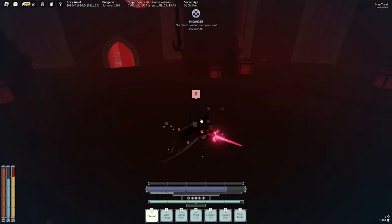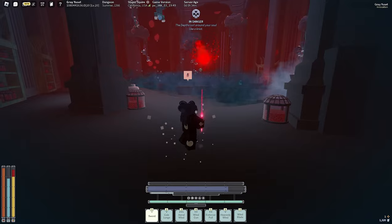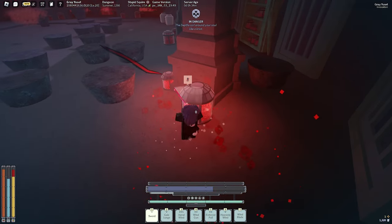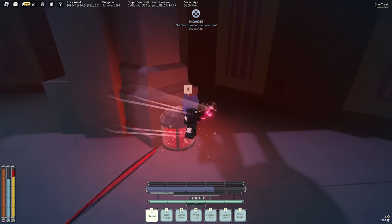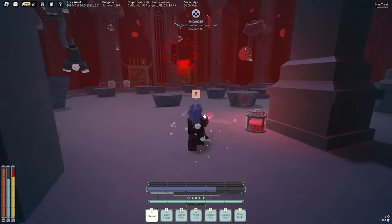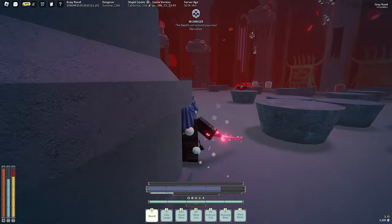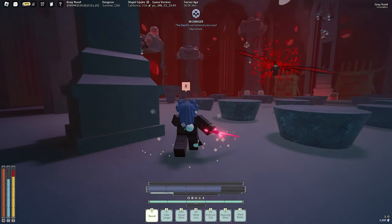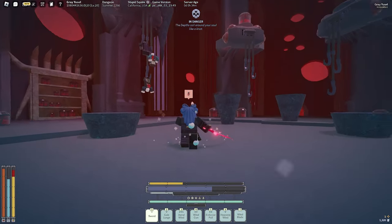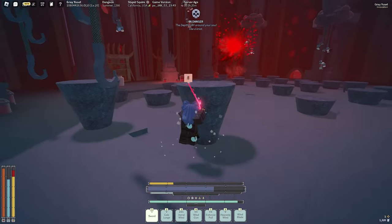Keep spitting on him for some health and keep doing this. He will also do this wave attack — just jump over it. Your jump will not be put on cooldown so just keep jumping. Don't take any damage because if you get hit once by these you'll be hit by all of them. If he falls down, go back and spit on him. Vampirism and Bloodless do not work on him, that's why I'm not hitting him. Now he's on the second stage — a bunch of spikes will fall, block all of that. There's not much difference between first and second stage; he just does more damage.